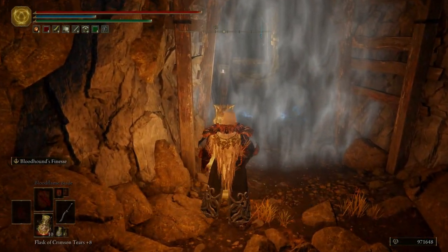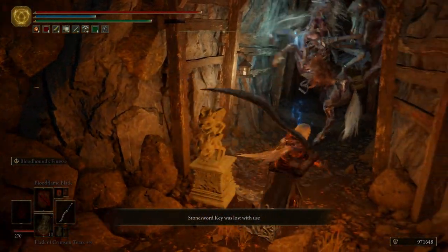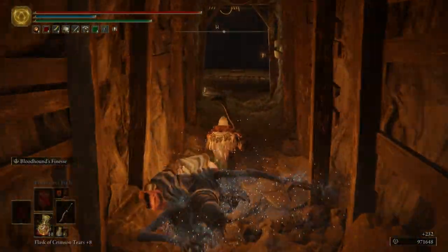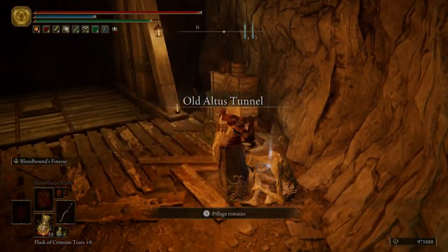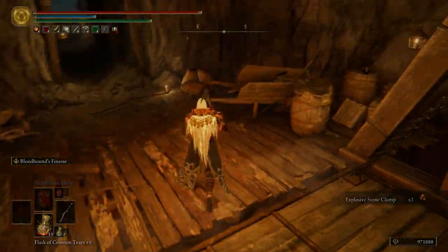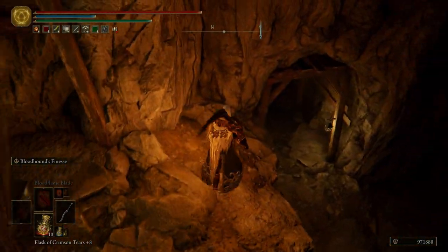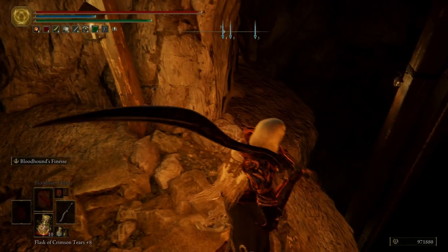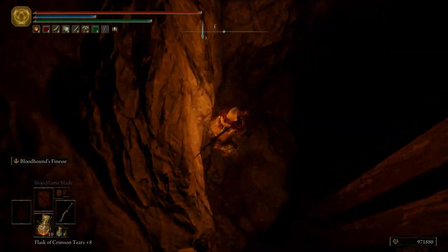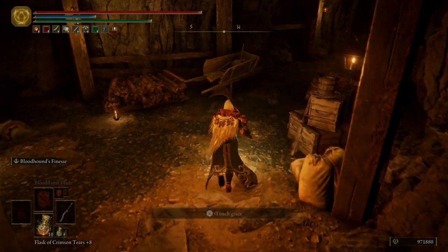Let's go ahead and unlock this fog wall. We're going to grab some explosive stone clumps, then send the elevator down — we're going to need that a little later. We're going to fall down here. If you want, you can get some crafted material over there. Fall down right here and light the grace.